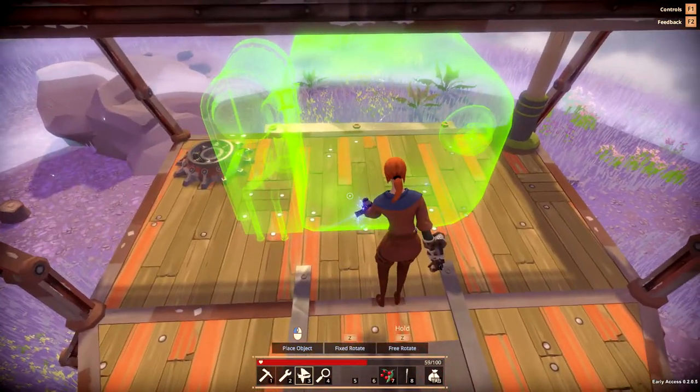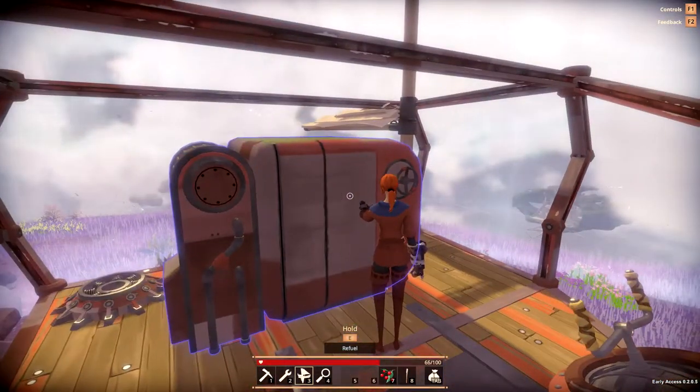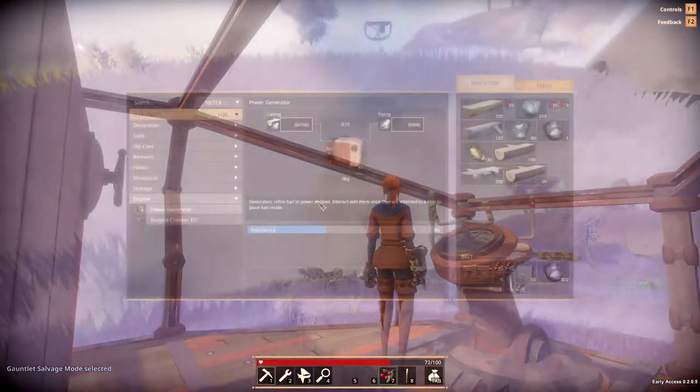Once you've crafted the fuel tank you can place it anywhere on the ship that has a deck. It doesn't have to be connected in any way to the engines — as long as it's attached to the ship it will fuel all the engines that are attached to the ship. Okay, let's go ahead and craft an engine now.